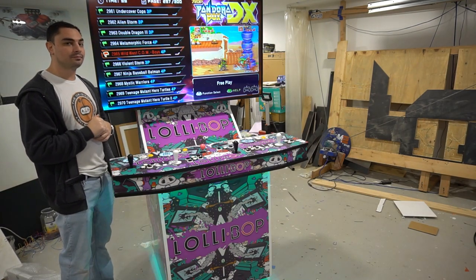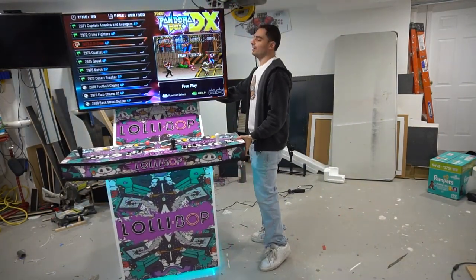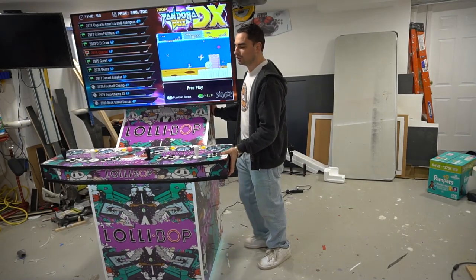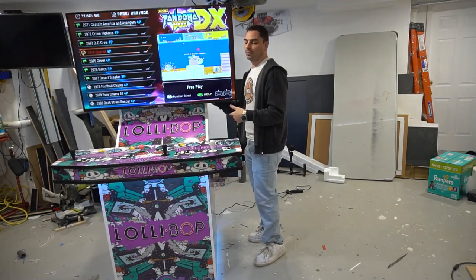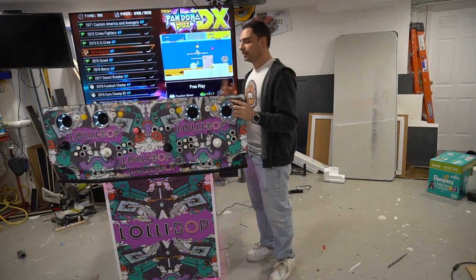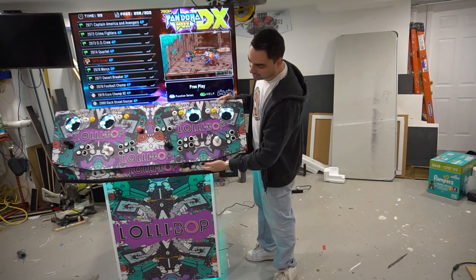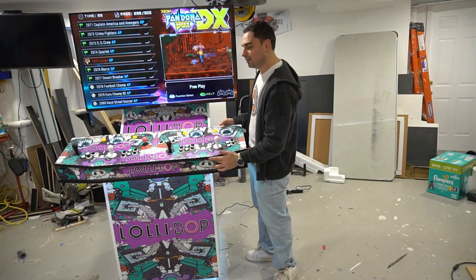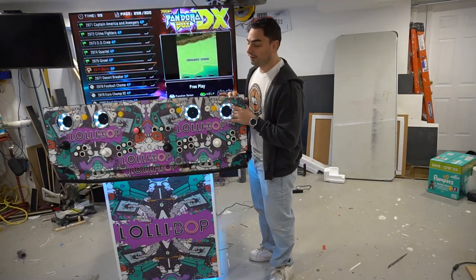My cabinet is on casters — two-inch casters to be exact. You can wheel this thing around. Normally it's better to hold it by the base, but the control panel is solid and not going anywhere. You can also take advantage of where you are — the control panel is on a piano hinge, and the deck artwork down here hides the piano hinge very well.